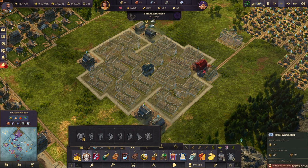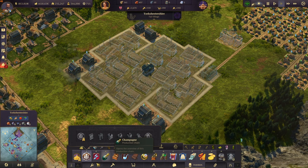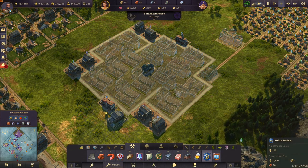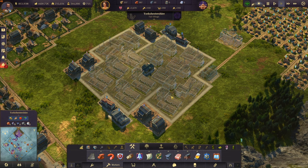Then you build your warehouses in those corners. And optionally you can also place some fire stations on the ends and some police stations if you want. You don't have to do that necessarily but I would recommend it.